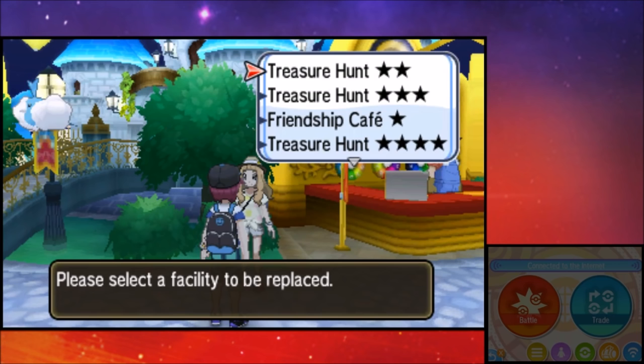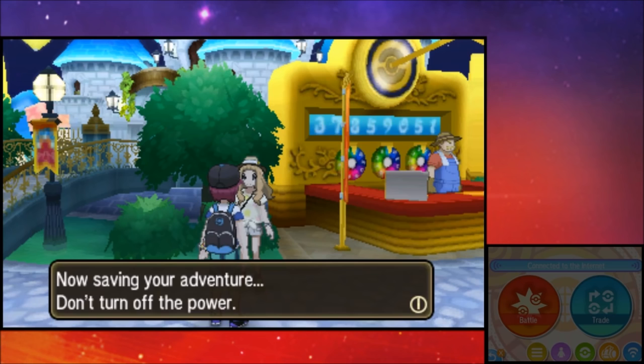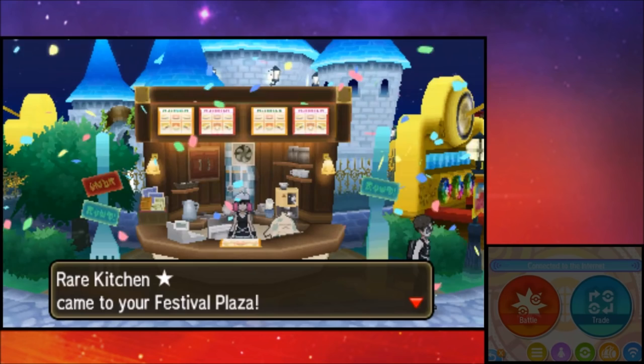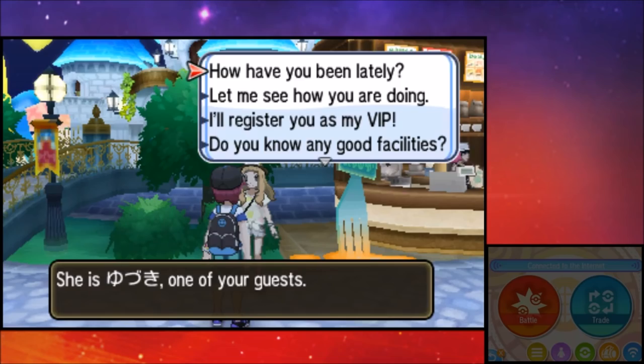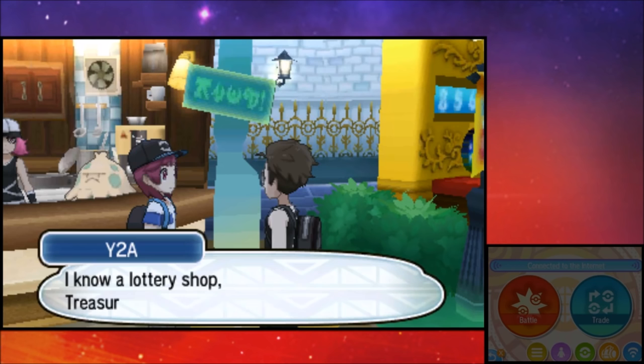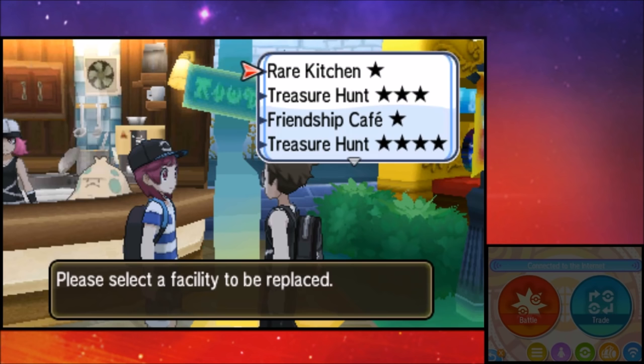Rare Kitchen's only going to cost me 50, so let's get an introduction right there and replace the Treasure Hunt. Don't worry — we have that set up with our VIP, so we can replace the Treasure Hunt whenever we want. The game literally lets you do this and grind up bottle caps. It costs 150 festival coins per rotation, but it takes literally nine minutes to earn that, even less if you're doing festival missions.